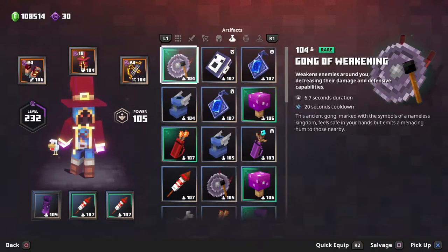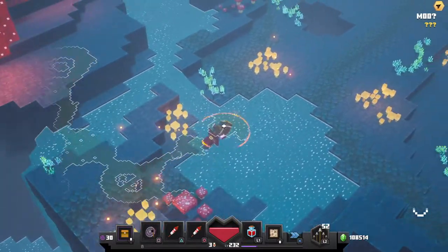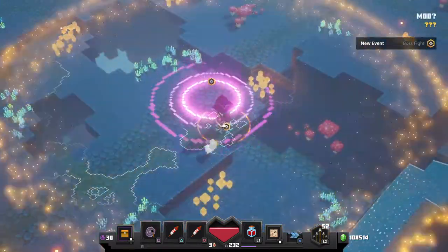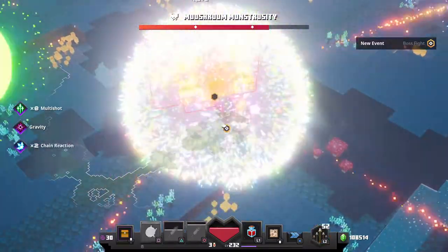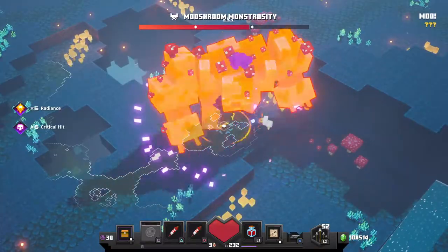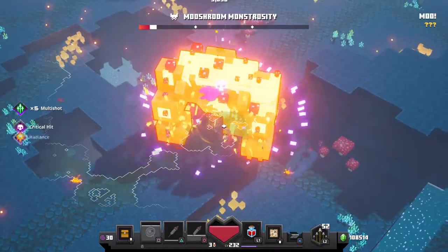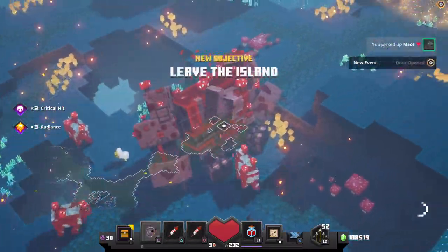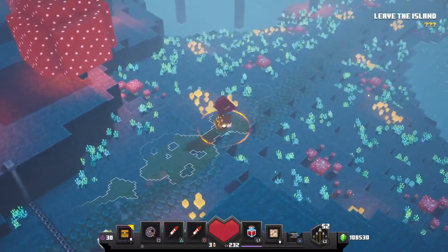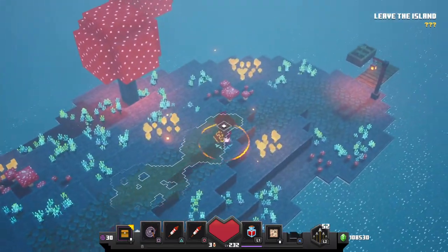Put on the gong real quick. I've got the 105, just use that one instead. All right, get ready guys — just keep an eye on the boss's health. I always forgot to use the gong, it's all good. Check it out — boom boom, you completely annihilate the boss with these enchantments and artifacts. It's just a really high DPS build.